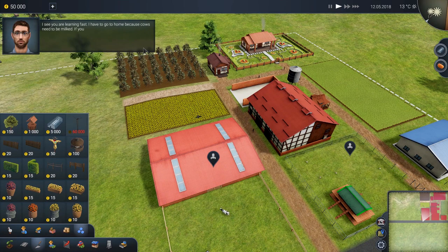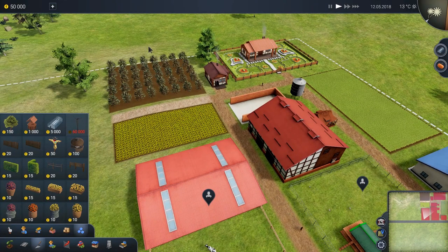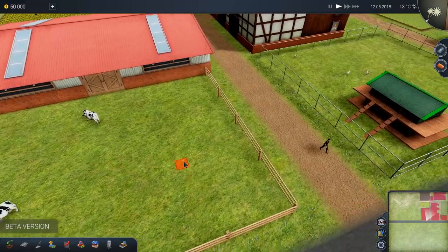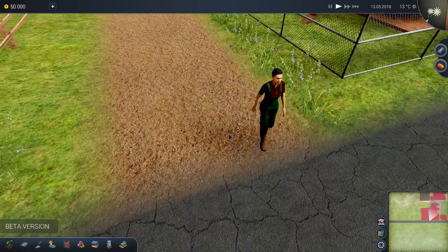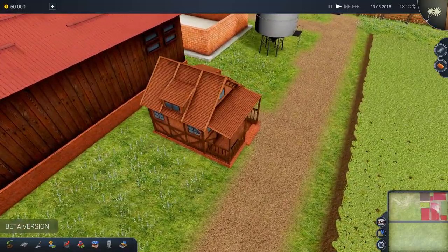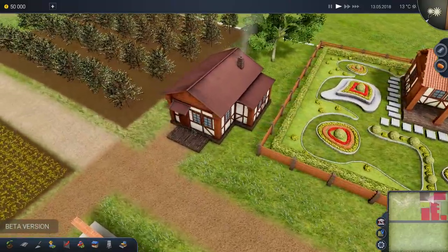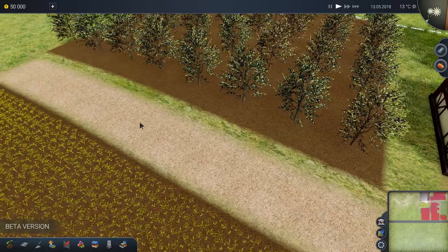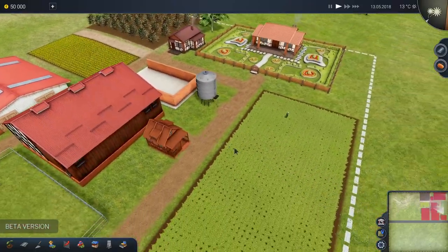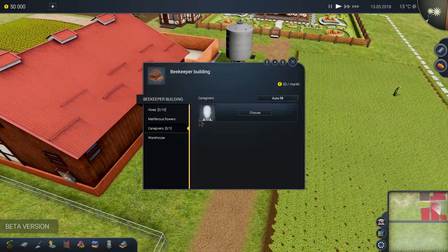Let's take a look at our farm. I can see we've already got workers walking around, and we've got ourselves a chicken coop and a cow barn as well. Excellent — a little beehive here, a beekeeping house, as well as our own house and a house for workers, and also some crops. Looks like we've got an apple orchard, a field of lupine, and some grass growing. No hard task at all to build 30 greenhouses, except they're going to take a lot of money.